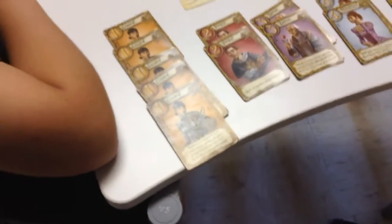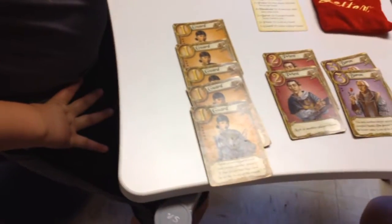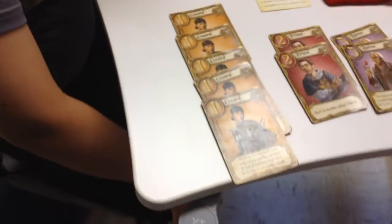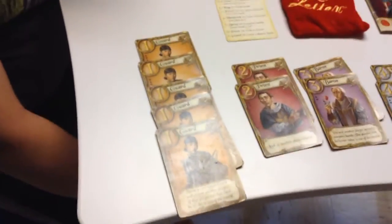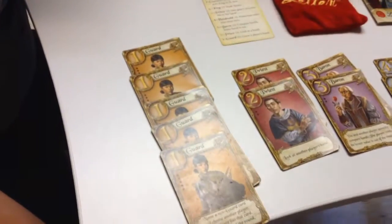This game is called Love Letter. Love Letter is a skill-based game where the main goal is to get rid of everyone else. The one card, the Guard, is a card where if the player deals the card and they point at another person, and if the person that dealt the card guesses that person's hand correctly, then that person is out of the game.